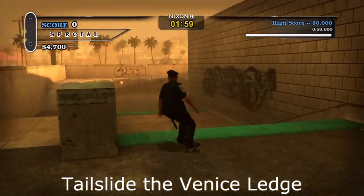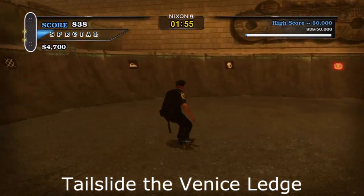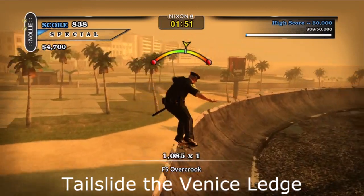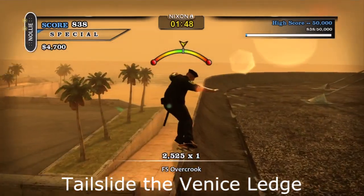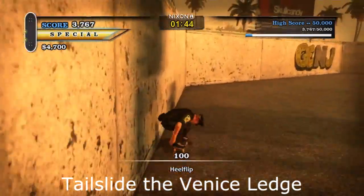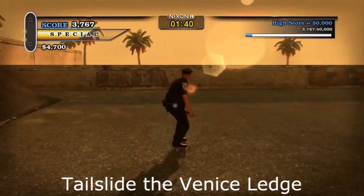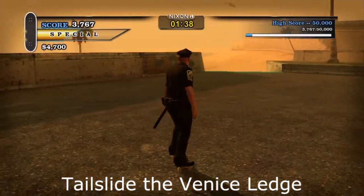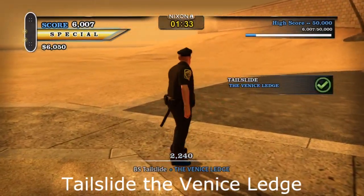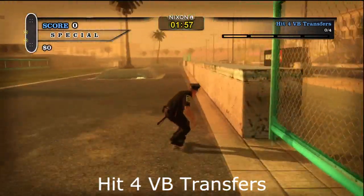Now we're going to tail slide the Venice Ledge. Tail slides are really weird — I can't get them like 80% of the time. It's either left or right and then grind. The Venice Ledge itself is right here — you can see the actual sign that says Ledge. What we have to do is tail slide all the way from the top to the bottom. Just experiment whether it's left, right, back, or front — it's really hard to do honestly.